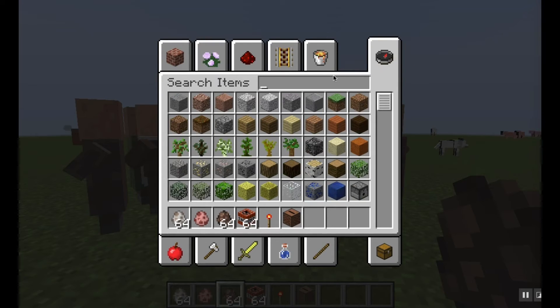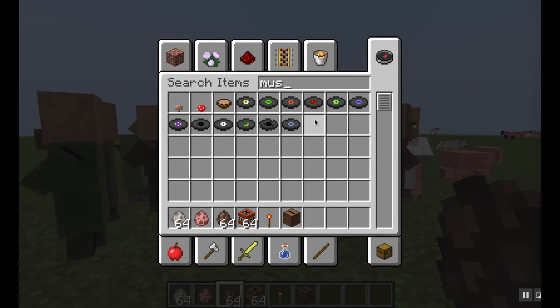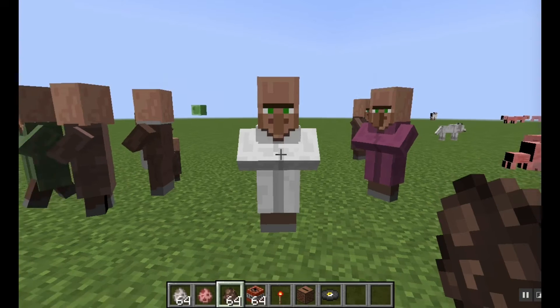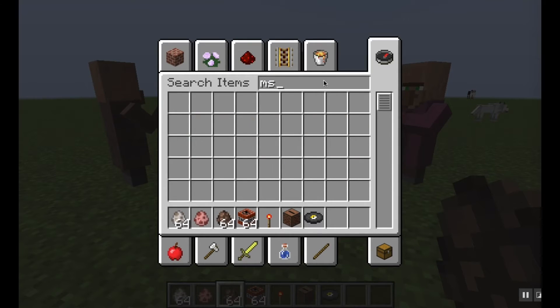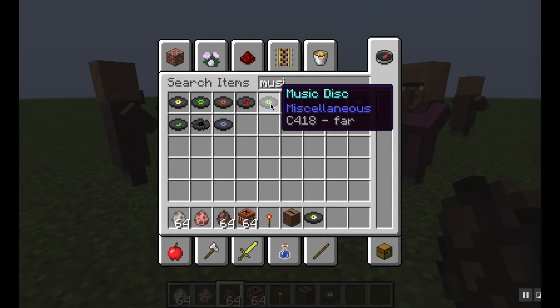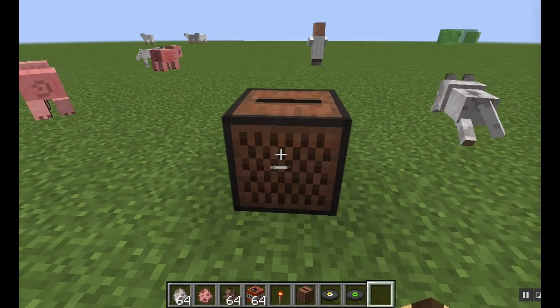You want a jukebox and you want to play a music disc - all the music discs are here and you can affect your gameplay. We'll do this one - "Cat". It's one of the best ones.